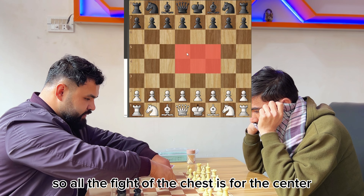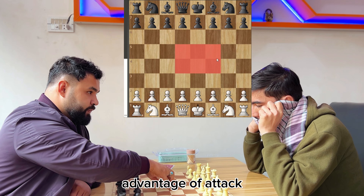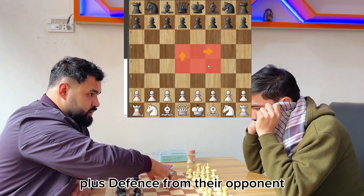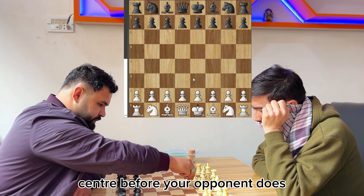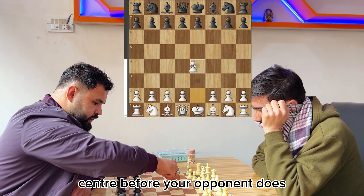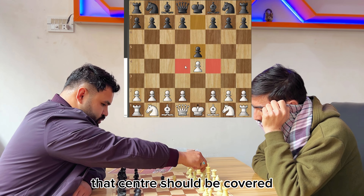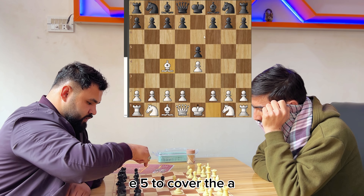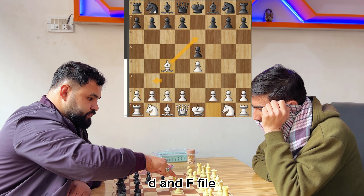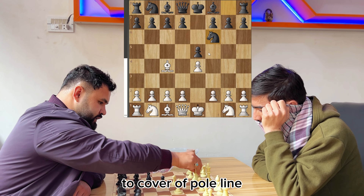Now we move to the next topic: the center. All the fight in chess is for the center — to cover the center in order to have an advantage in attack and defense against your opponent. If you take the center before your opponent does, you will have more chance of winning. As White, we have to be careful that the center should be covered and we must not go into a defensive state.